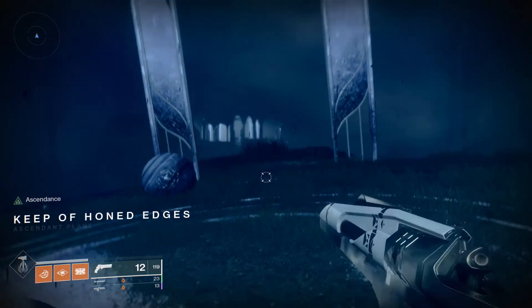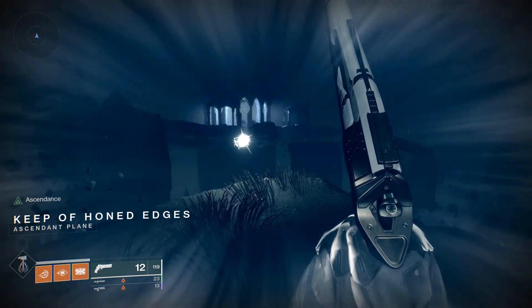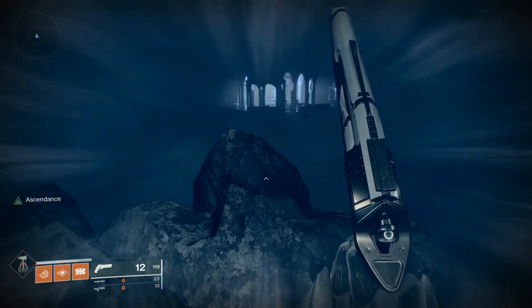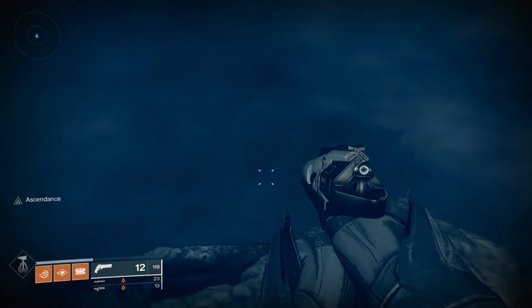So once you enter the Ascendant Challenge, you'll be spawned far away from the Cathedral in the middle area, which is where you want to go in order to advance. Before you get there you just have to be jumping on a bunch of rocks and doing a jumping puzzle to get to the center.